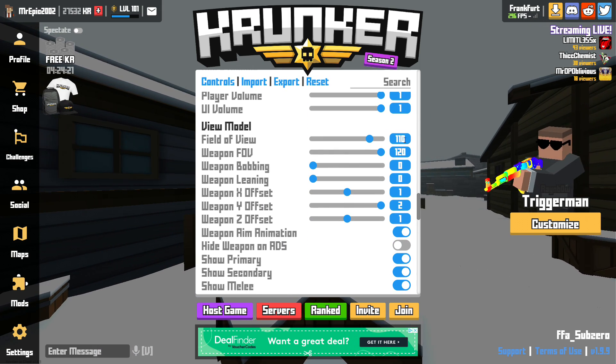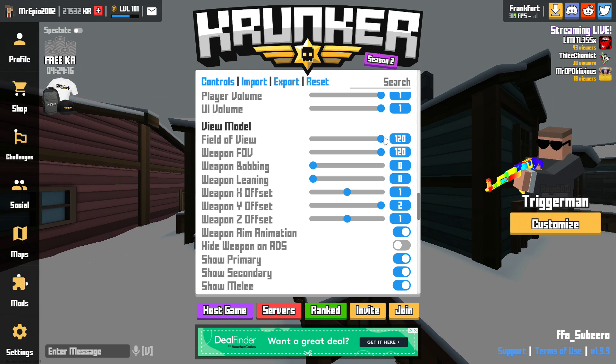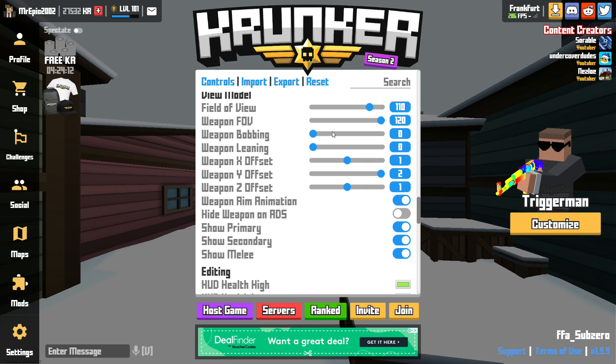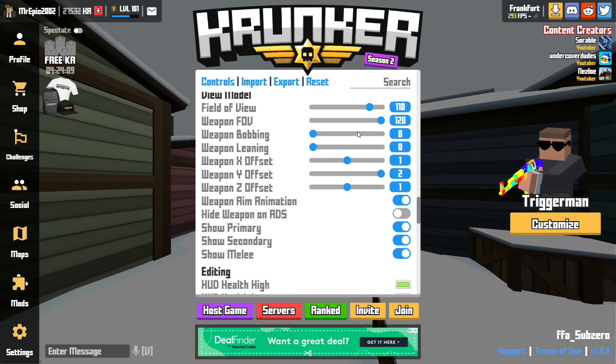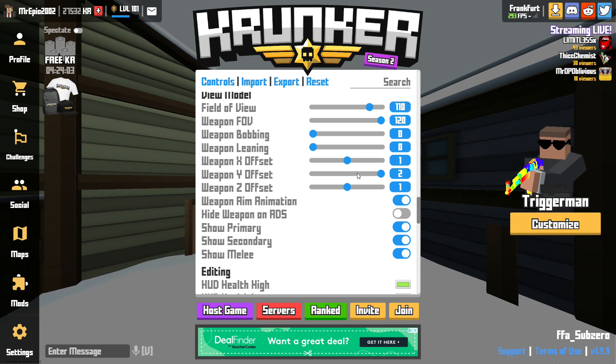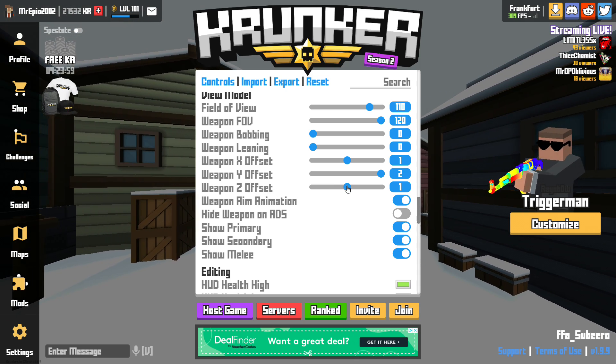Field of view I put on 110. I just find this is the sweet spot — it's not too stretched and it's not too close. Weapon FOV 120. Weapon bobbing 0. Leaning 0. X offset I leave on 1, Y offset I leave on 2, and Z offset on 1 as well.